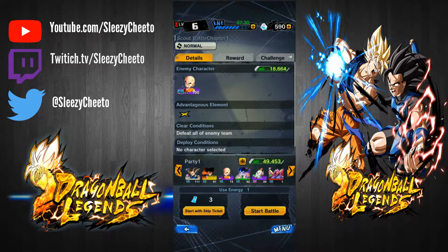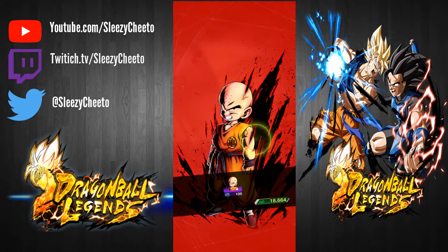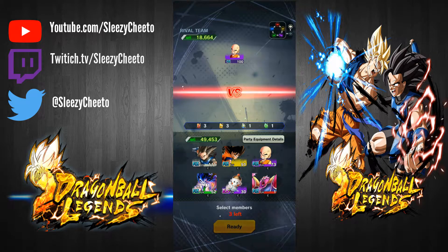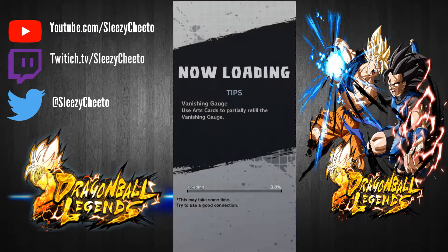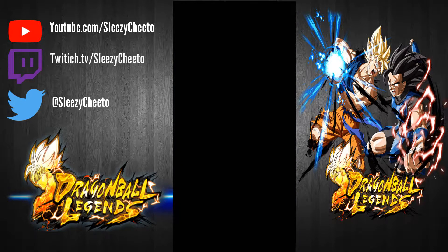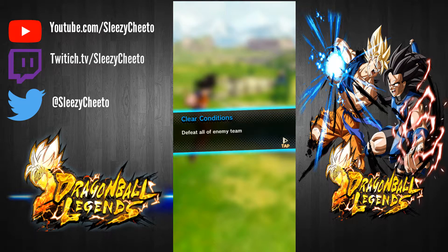Now we're gonna talk about getting stronger. I know I've been mentioning Soul Boost, so let's actually get into it. We're gonna go to Characters and talk about Soul Boost. We're gonna go to Shallot because Shallot has a lot of potential already done. I am a Class 2 Shallot — so how did I do that? Well, once you go to the Soul Boost menu and you unlock 10 nodes, you can Class Up, which opens up another section of nodes you can fill out to make yourself even stronger.